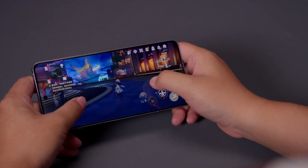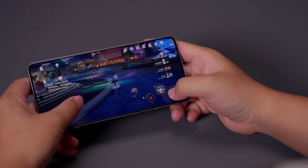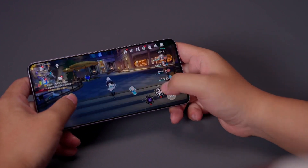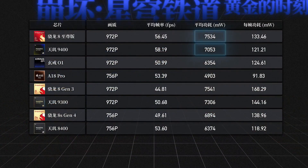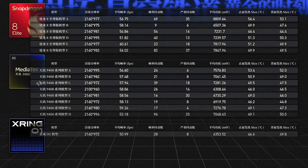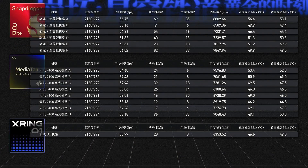Next, in Honkai Star Rail, you'll be able to see the real difference. The test is run at 1080p Golden Moment setting. In this simulated extreme scenario, the power consumption becomes extremely high. Both the Snapdragon 8 Gen 2 and Dimensity 9300 require power levels in the 7-watt range, which is much higher than the vast majority of games. Modes like Juex Zero or Ming Dynasty Stress Test are nowhere near as demanding as Golden Moment, which can be considered representative of the upper limit of mobile gaming performance requirements. All three chips are no longer handling it with ease, and fluctuations and frame drops have started to appear.